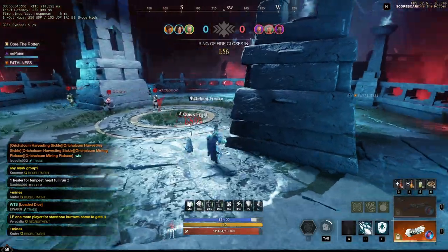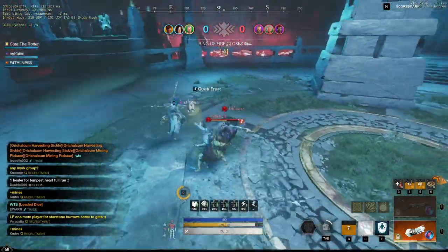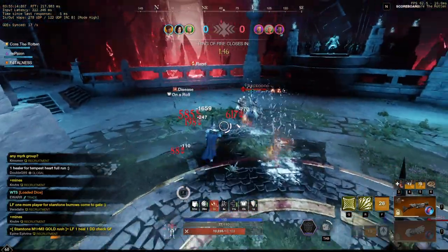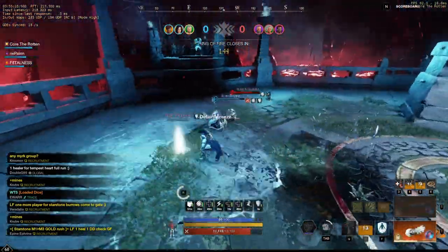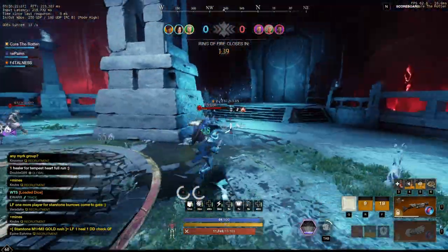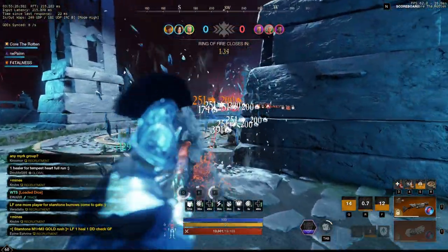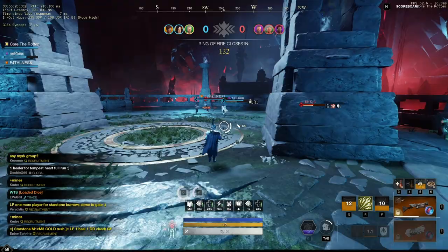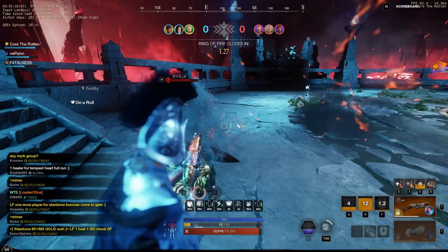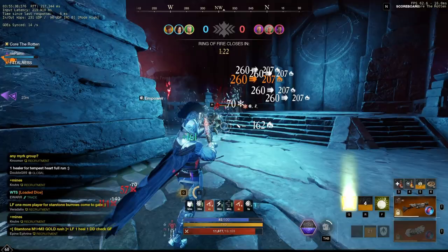Now let's go over the pros and cons of this build. The pros: the blunderbuss has a lot of burst, it also provides you with a lot of fortify, it has a bit of range so you can pepper people with blunderbuss auto attacks as you wait for setup. You can also go either strength or int, so finding gear is a breeze since it's usually pretty cheap - people sell heavy gear pieces for quite cheap on the market. This build is also really strong in a 1v1 scenario.